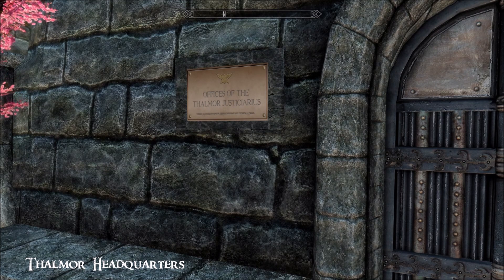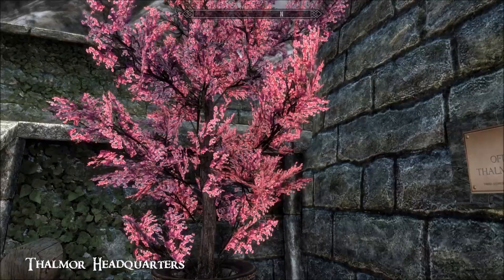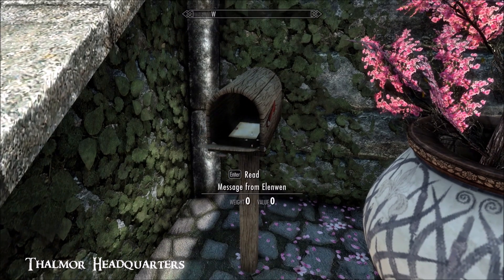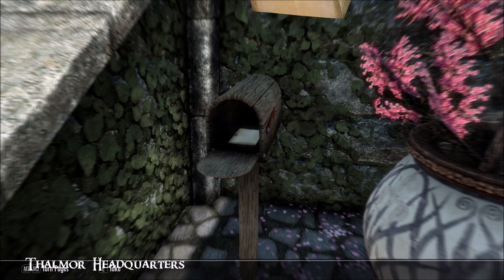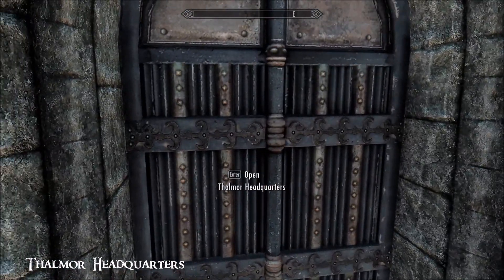Justiciarius — pretty fancy! So if you're a supremacist high elf whose goal is to weaken the empire and end Talos worship, then this is the house for you — and we will be judging you. In the mailbox there's a letter — it knows my name, love that. 'Thalmor headquarters left unattended for a while, it's been rebuilt to its former glory, use it well.' And it really is glorious, let me tell you.